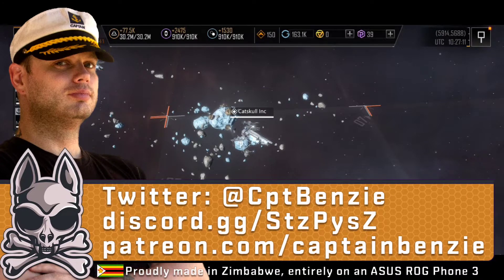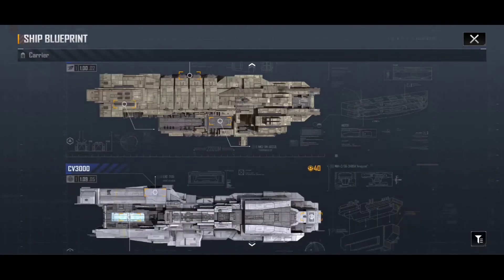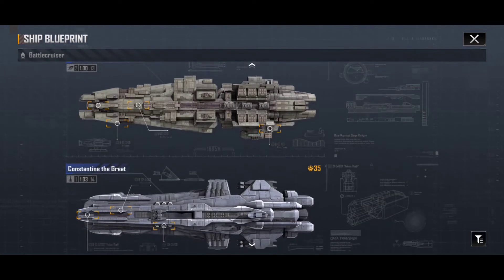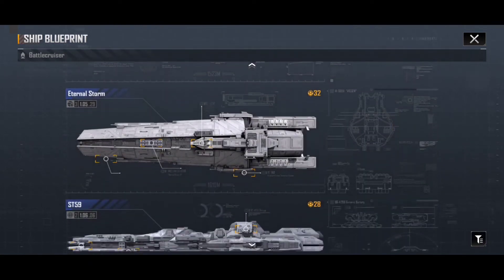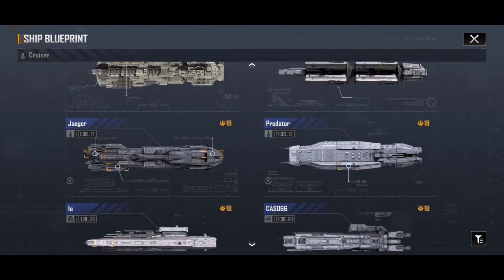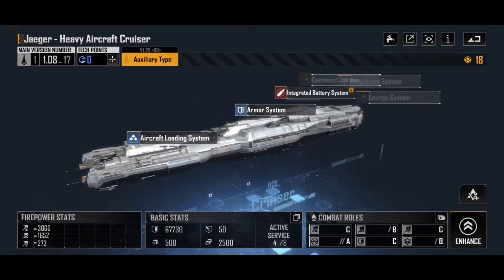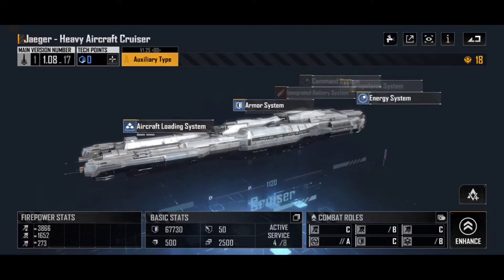All that said and done, let's have a look at the Antonius Consortium Jaeger. The Jaeger is a cruiser that was added as part of Phase 2, and you find this in black market tech file boxes. It doesn't appear to be too bad — I've seen quite a few people flying these recently. Currently I've only got the Heavy Aircraft Cruiser Auxiliary type, the sort of generic type that you get from your first blueprint, but I am absolutely enamoured with this ship.